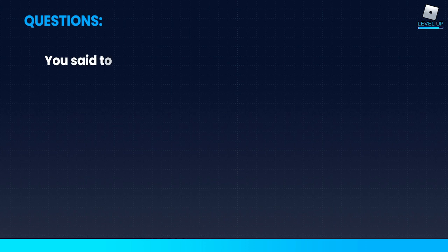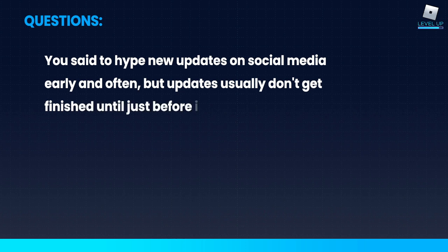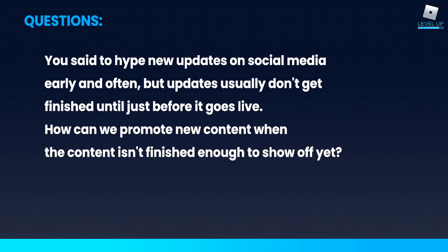Question: You said to hype new updates on social media early and often, but updates usually don't get finished until just before they go live. How can you promote new content when it isn't finished enough to show off yet? You can do it in text, or with concept art. You could even take an image online — if you're releasing jungle pets, you could start dropping pictures of tigers in your posts and have players thinking, why is this here? Then they start connecting the dots and think, oh, maybe a jungle theme is up next. So there are ways to tease it even if your assets aren't totally finished.